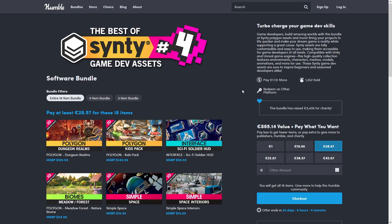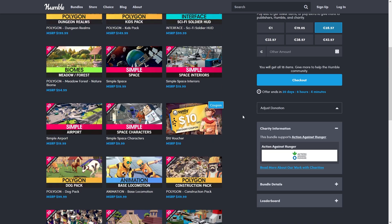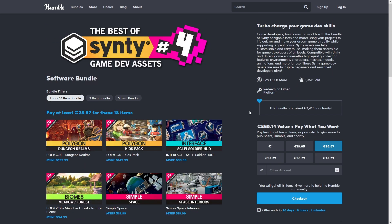Hello and welcome, I'm your CodeMonkey, and there's a great Synty bundle happening right now. For just 30 bucks you can get a ton of assets to make all kinds of games. This one actually includes a bunch of stuff that has not been in any bundle previously.